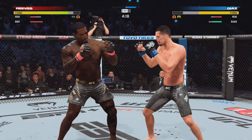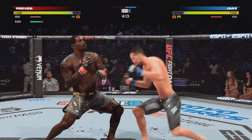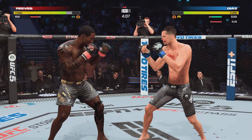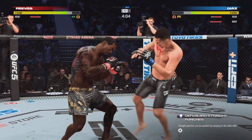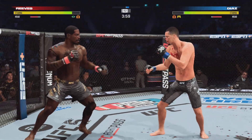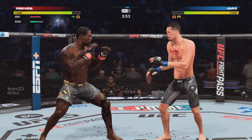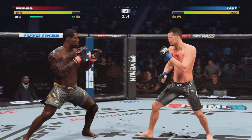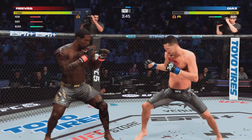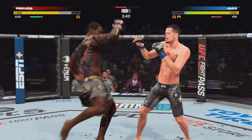That left hand — you talked about the sneaky cut — huge connection by him there. He needs to get on his bicycle and get into space so that he doesn't get finished. Nice leg kick, but he needs to check one of these kicks — he has to discourage him from throwing that kick over and over again. New round, same result, as he continues to punish the body yet again, just as he did in the previous round.